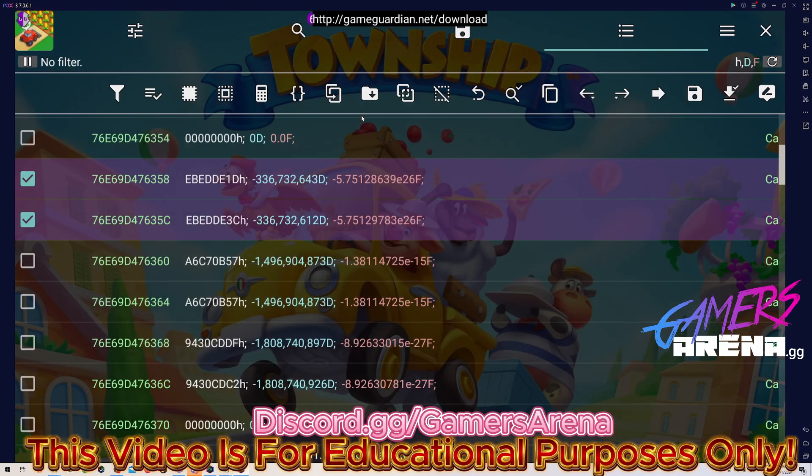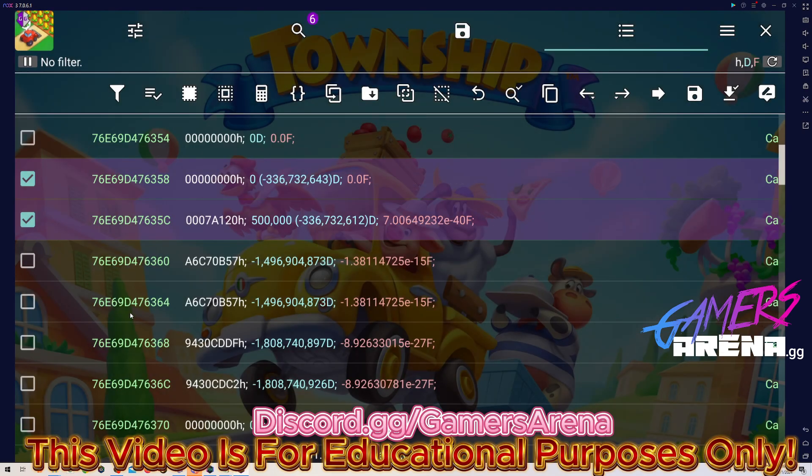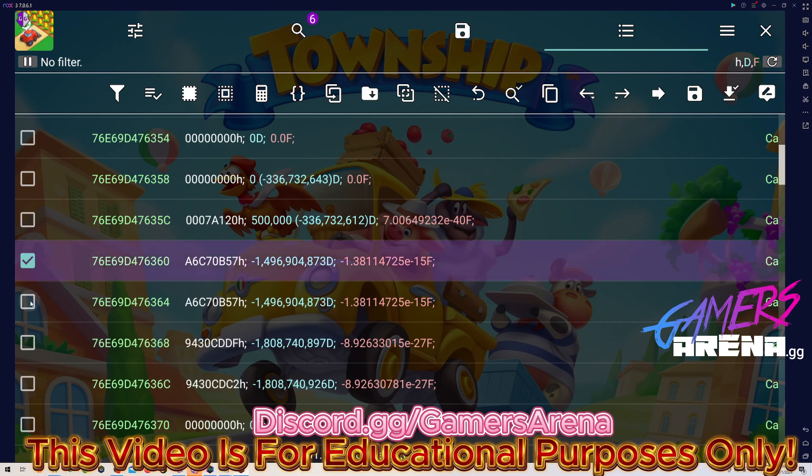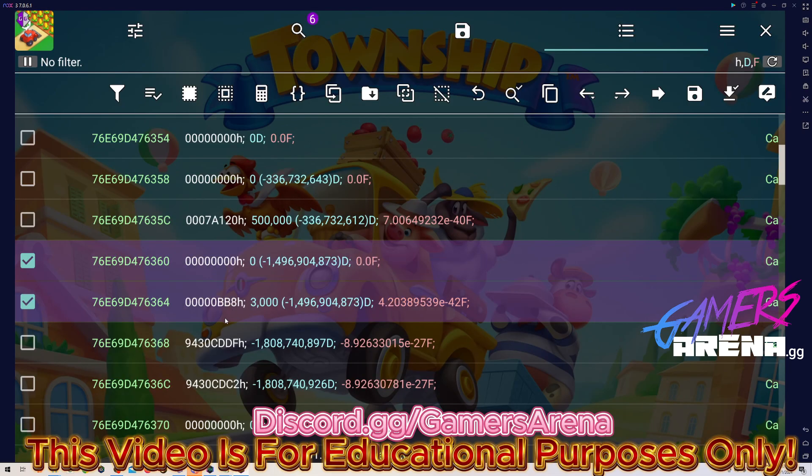Mark both of them, click Edit, and then type zero comma, and let's say we want five hundred thousand coins — one, two, three, four, five — five hundred thousand coins. Yes. Then change the second two values: that's for the tcash. Click Edit, zero comma, three thousand. Yes.